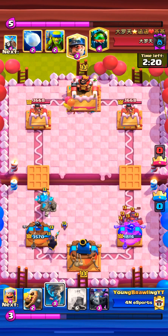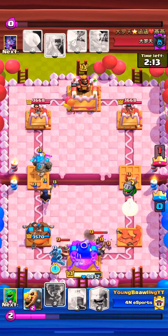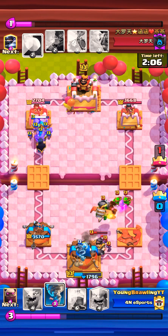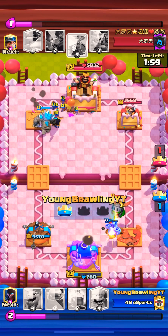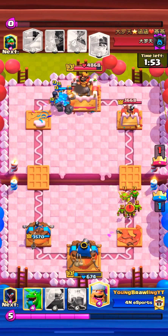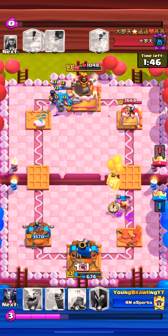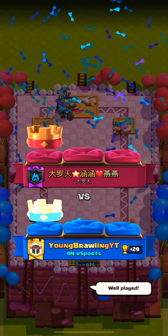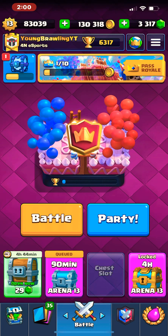Let's check out the next game — this was against the player that was 827 in the world last season. The skeleton army starts the game, I go with the baby dragon. Skeletons get like one or two hits on the tower and the opponent responds with goblin gang. At this point I figured out this was a mega knight deck, so I go with the golem. That baits the opponent to go in the right lane with an aggressive play — that's a 10 elixir play — leaving the opponent without much elixir, and I don't respond to it.